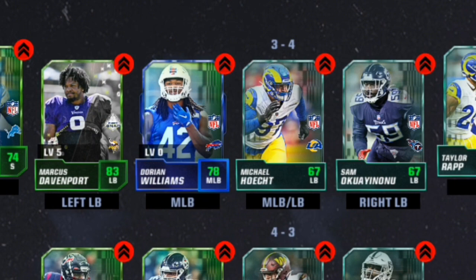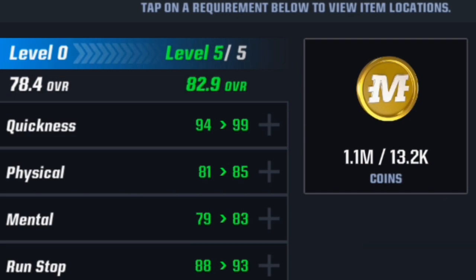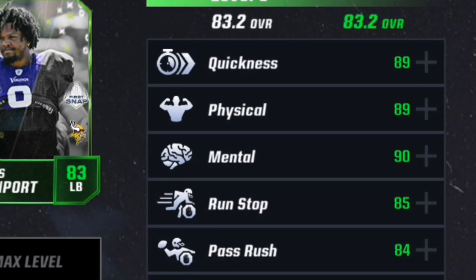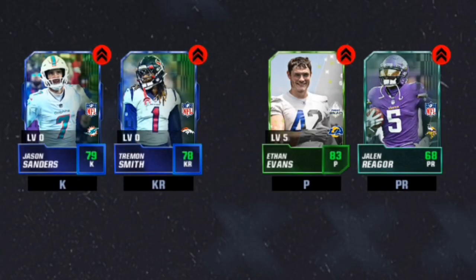For our front seven, we have Matthew Butler at right end, John Ridgeway lining up the 4-3, Career Target at starting D-tackle, Jerry Hughes at left end, and Sam Okonkwo at right linebacker. Lining up the 3-4 will be Michael Holt. At middle linebacker, we got Devin Williams — the rare version, because we already had one on the team — and we're going to level him up and turn him into an 83 overall card. Left linebacker is Marcus Davenport, an 83 overall. Special teams: Gerald Rager at punt returner, Ethan Evans as punter, Tremont Smith at kick returner, and Jason Sanders at kicker.